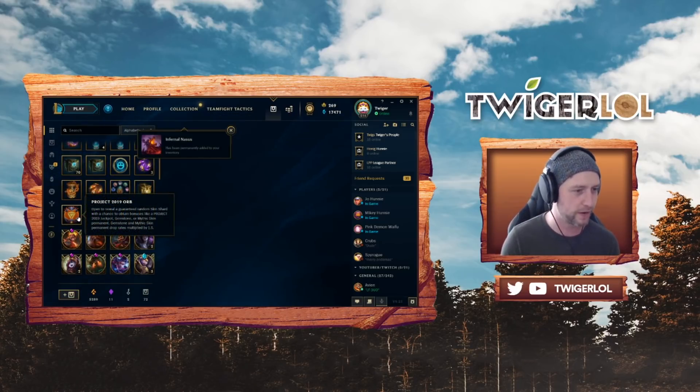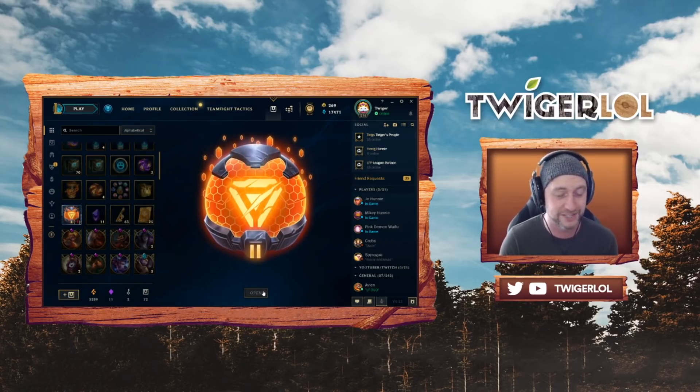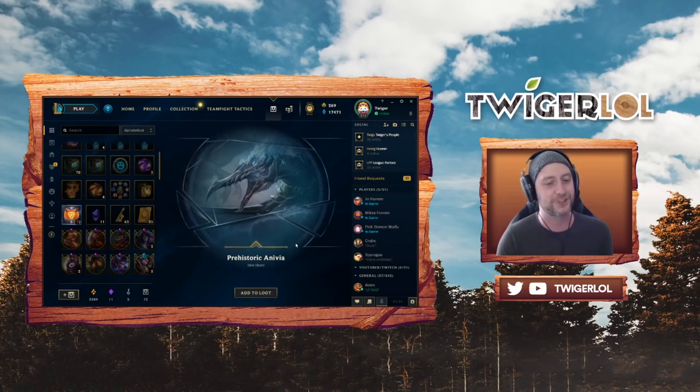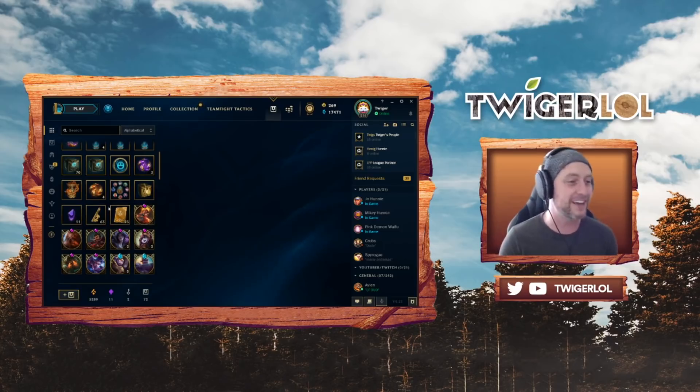Now the Project 2019 orb — open to reveal a guaranteed random skin shard with a chance to obtain a bonus Project 2019 jackpot gemstone or mythic skin permanent. This was a big one. I wish I had opened it at the time of the Project skins. We open it and we get Prehistoric Anivia. I'm assuming we didn't get the 2019 jackpot based on that skin.